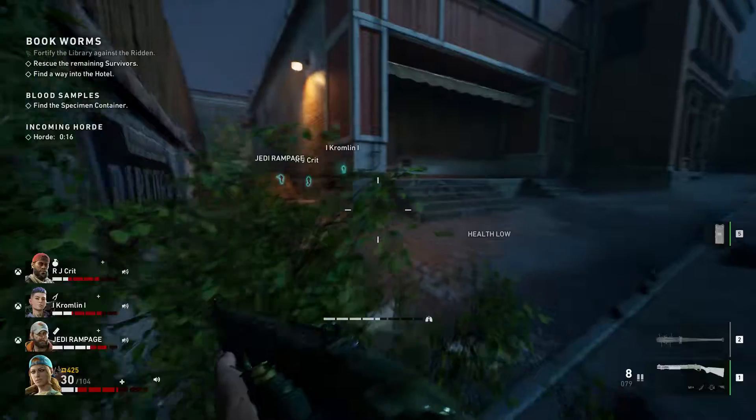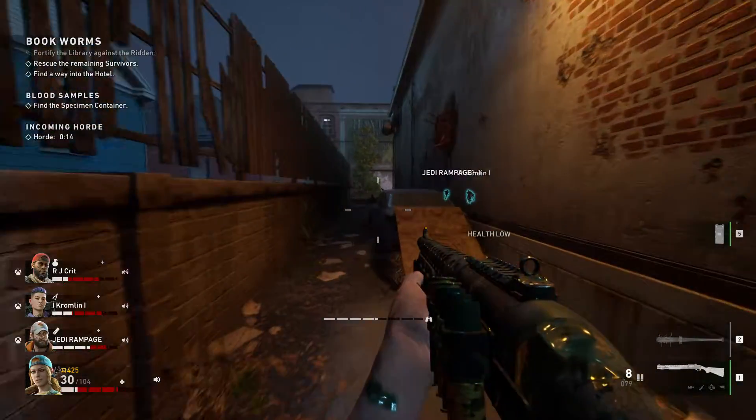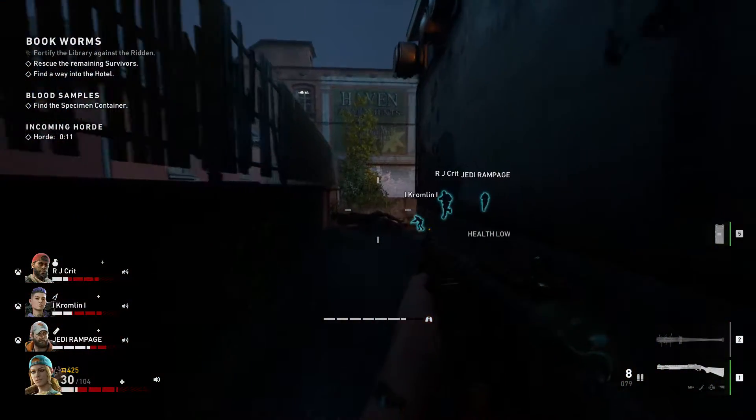Eventually you'll come to a point where you reach stairs. There will be, I believe, propane tanks at the bottom. You shoot those and that'll open up a doorway.